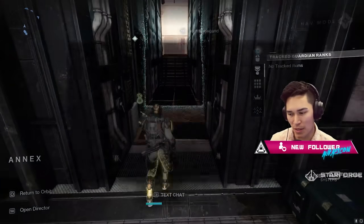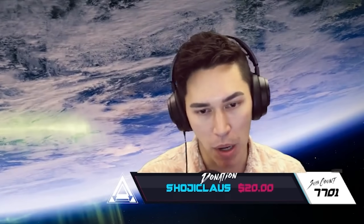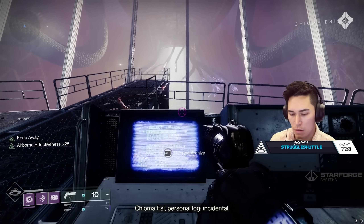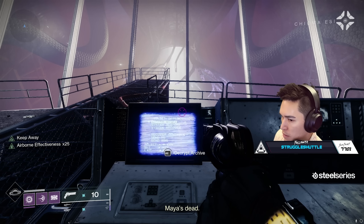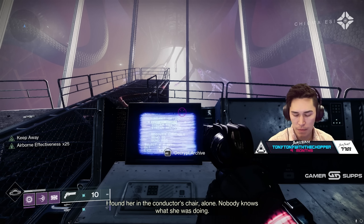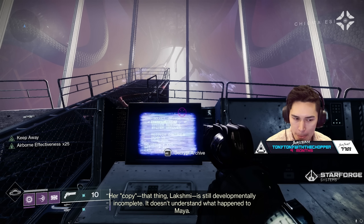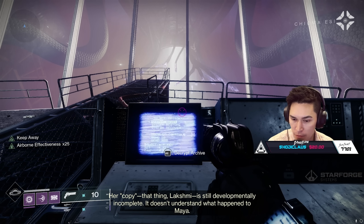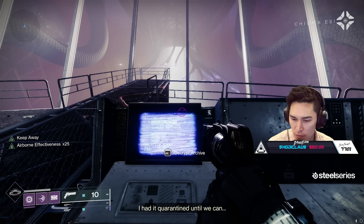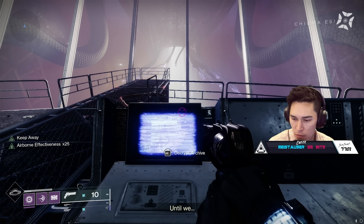We've kind of checked out last week because of Remnant — I'm a couple messages behind Veil Containment. Today we listen to both. New one: Chioma Essi personal log, incidental. Maya's dead. I found her in the conductor's chair alone. Nobody knows what she was doing. Her copy — that thing, Lakshmi — is still developmentally incomplete. It doesn't understand what happened to Maya. I had it quarantined until we can do something.